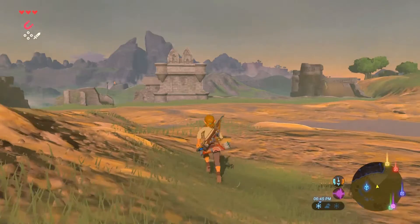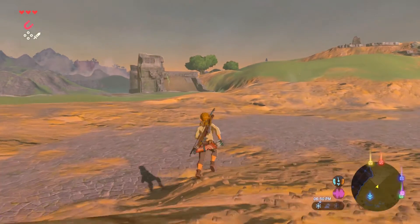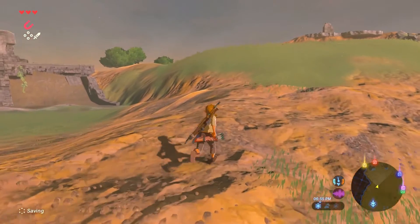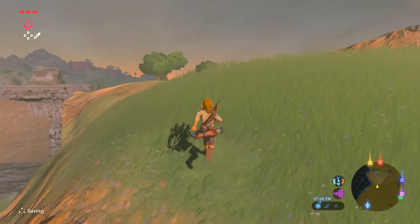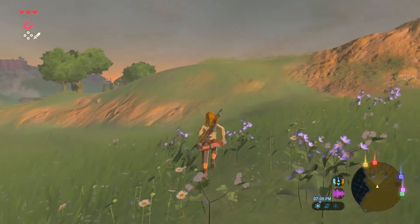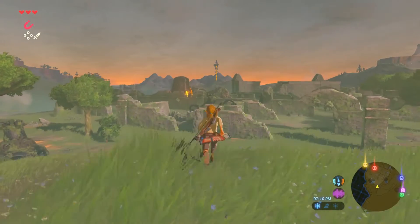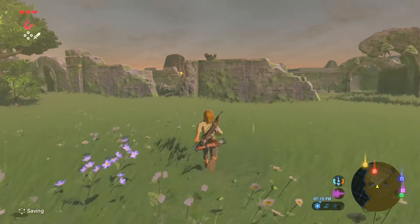We'll have to use bow and arrows because that's the only weapon I have that's pretty useful. We're heading where I highlighted in red. Hopefully there's no issue going through that next shrine. And this beautiful butterfly. There's a shrine right there. So let's do it.